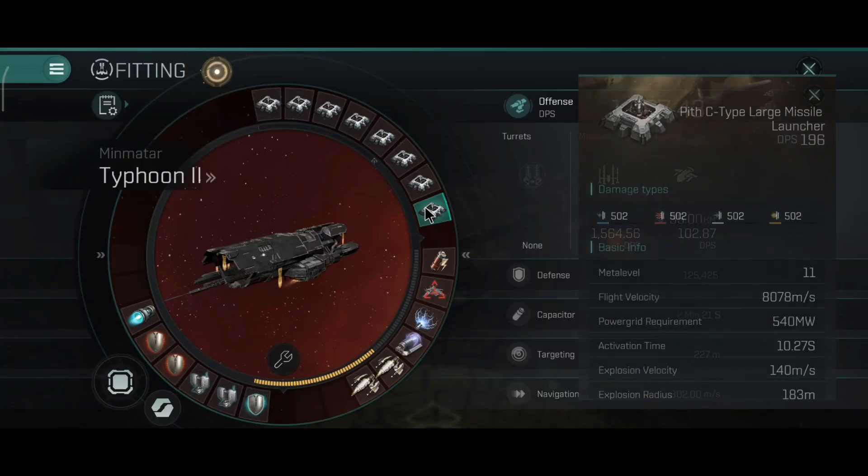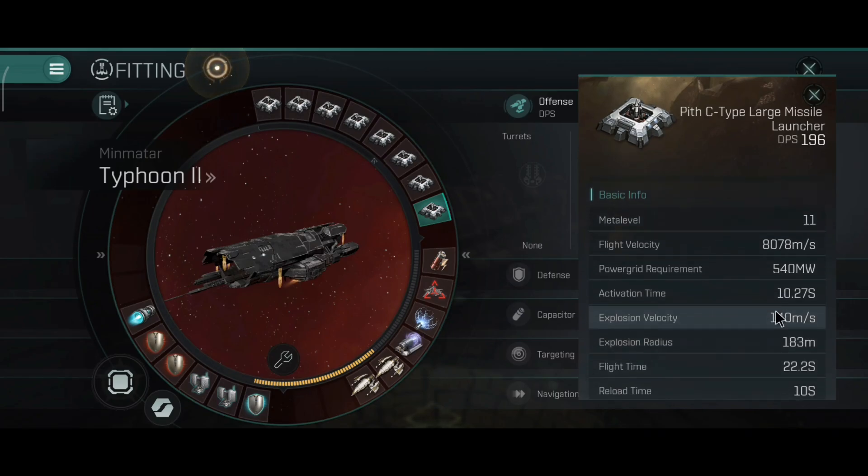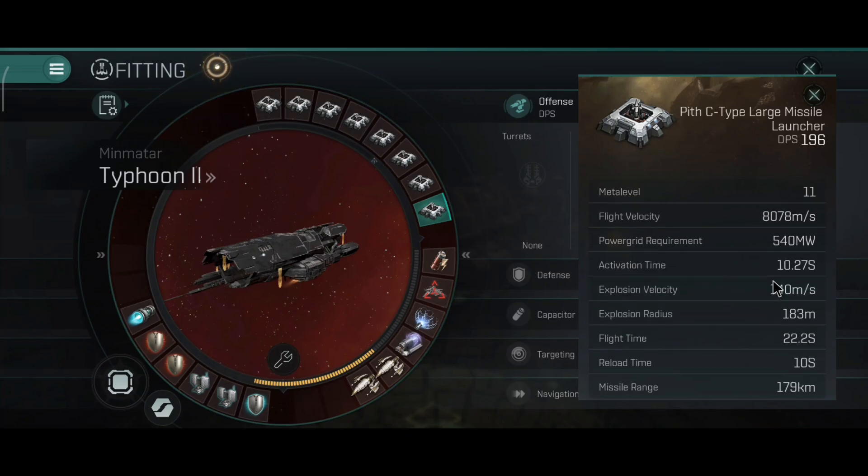You can also use cruise missiles for long-range combat. Cruise missiles have very nice velocity and okay explosion radius and explosion velocity. However, the range is ridiculous - 179 km with the C-type cruise missile launchers. They have 22.2 seconds flight time. The range is simply ridiculous.